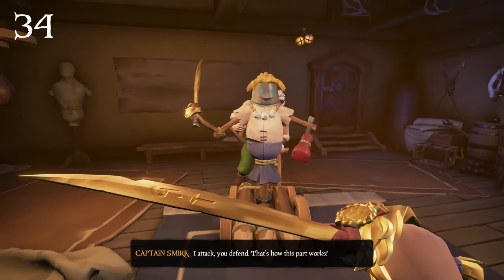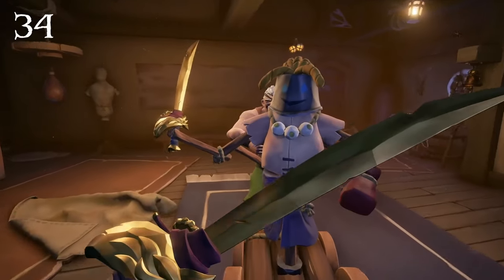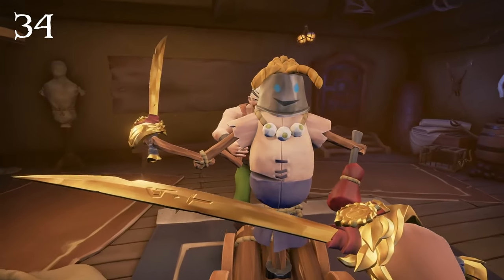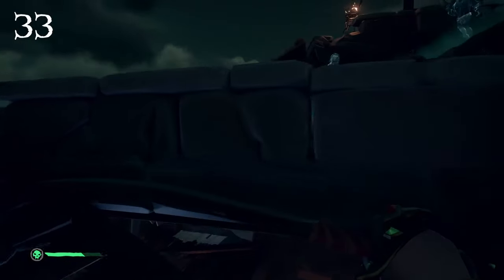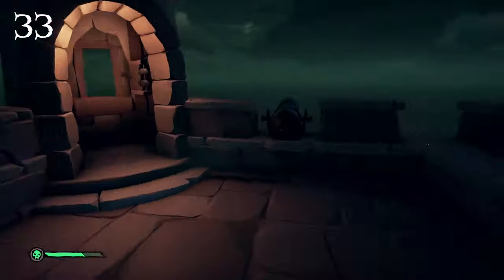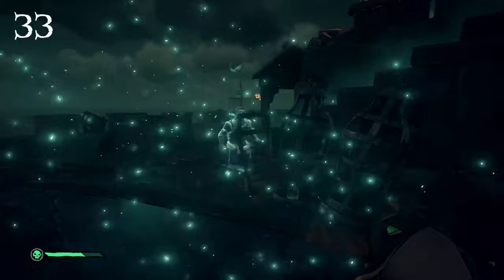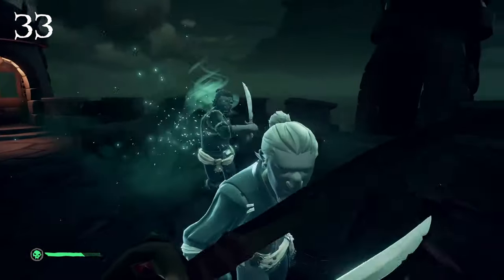Following that we have another Monkey Island cosmetic with the Legend of Monkey Island Cutlass. This reminds me a little bit of the Sea Dog Cutlass — it's a nice looking cutlass, however it's also pretty similar to our 33rd spot, which is Briggsie's Sword. I like Briggsie's Sword a lot because it's a darker gold that looks a bit better than the Legend of Monkey Island Cutlass. Briggsie's Sword has a more gritty, old-timey look to it that I like.